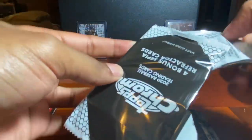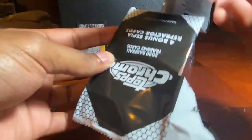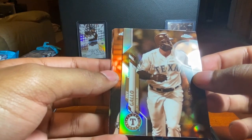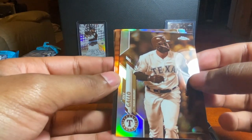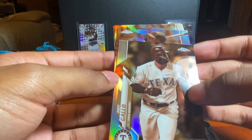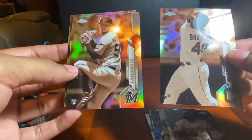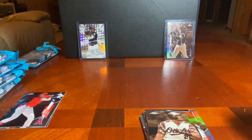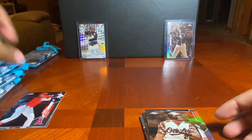It seems like the Orioles and all the teams that did bad last season are playing really good. Here we go with the sepia pack — trying to think of who this rookie card is. It's the same pack I got earlier today: Bobby Bradley and Jordan Yamamoto. That blaster was a very good success, I'm happy with that.